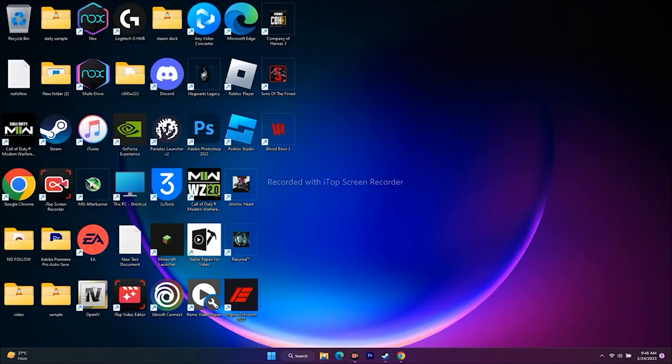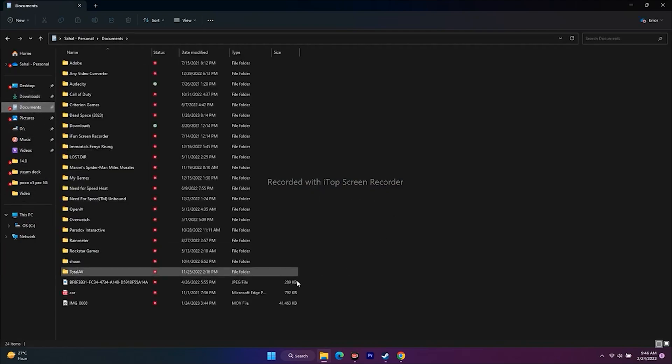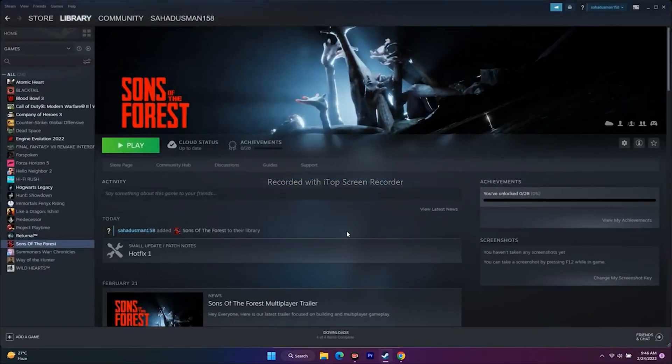The next step is to delete the saved game file. Go to File Explorer, navigate to Documents, and you will find a folder for Sons of the Forest. Delete it — keep in mind you will lose your save data — but this has worked for many users and is an important step to try.